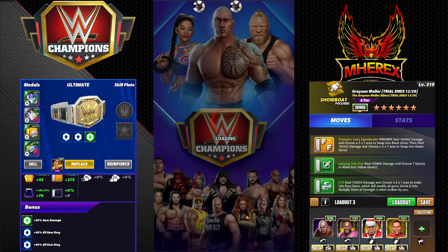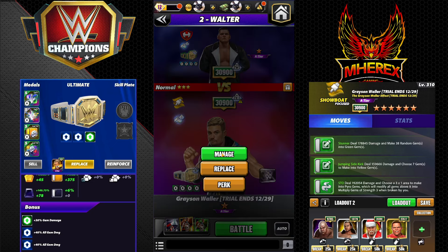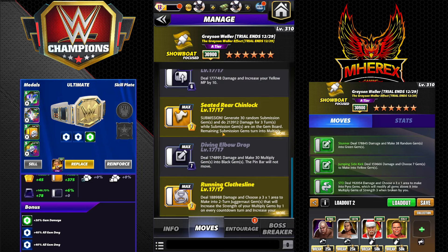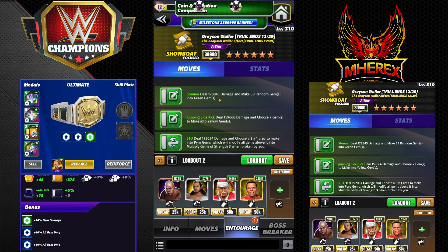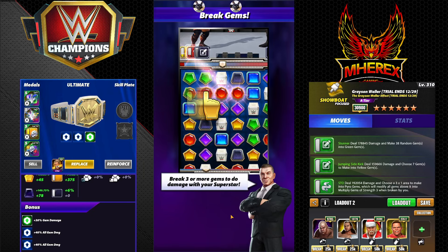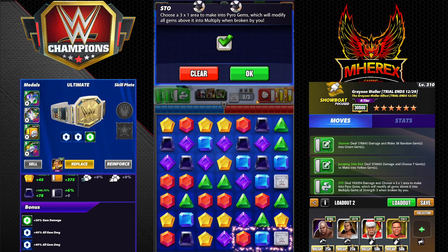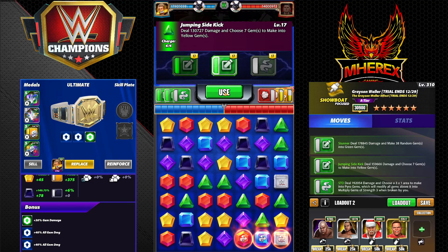Last build set is triple green — this would probably be my favorite. It's much easier to manage. With the gear I think this has the best chance of hitting hard and quick, but there is cascade risk. Stunner — deal 178K damage and make 38 random gems into green — you basically turn the whole board green, which is cool. You have those multiplies on the board on top of it. Everything's loaded, it recycles itself. All you have to worry about is the cascade factor. Row break is the safest way.